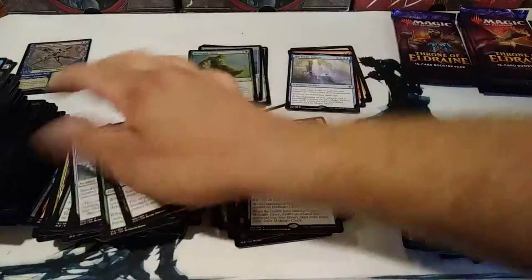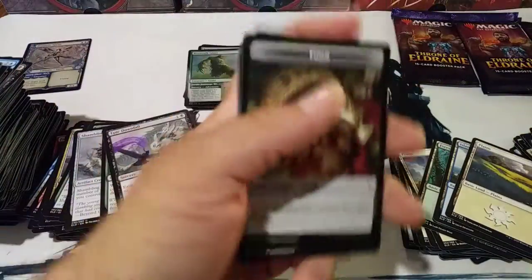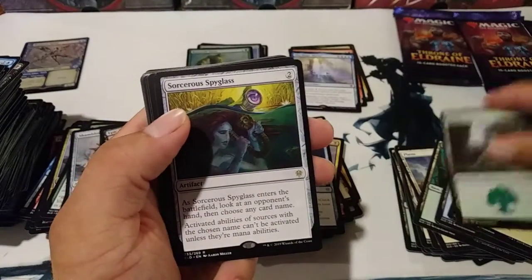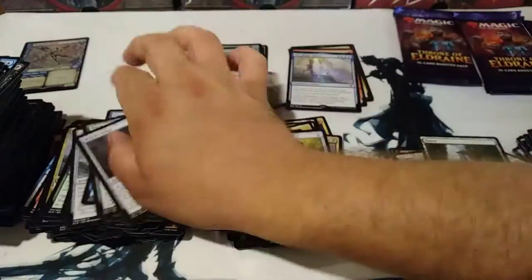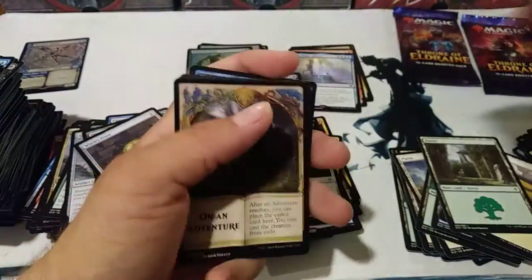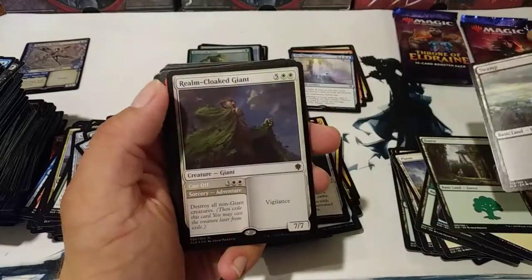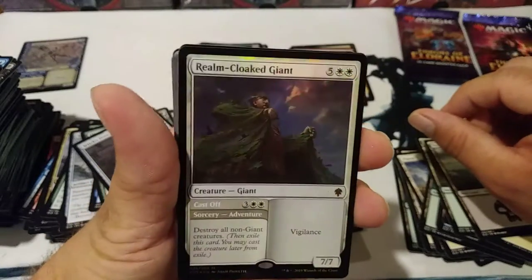Epic Downfall. Only got what, six packs including this one? So we're off to a good start. Trying to go a little quicker than I did last time. Got a Sorcerer's Spyglass — it's awesome. There's also no surprises for me left, so I won't be freaking out about getting a bunch of cool crazy stuff. I never expected — that is a foil mythic! Holy crap, that is awesome.